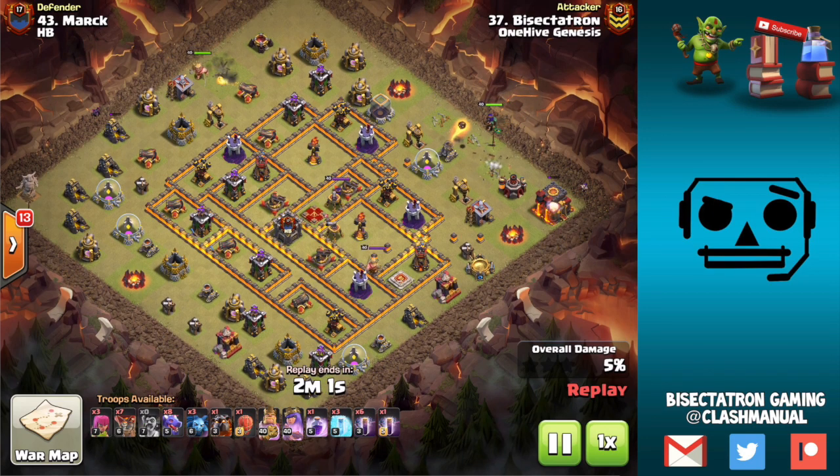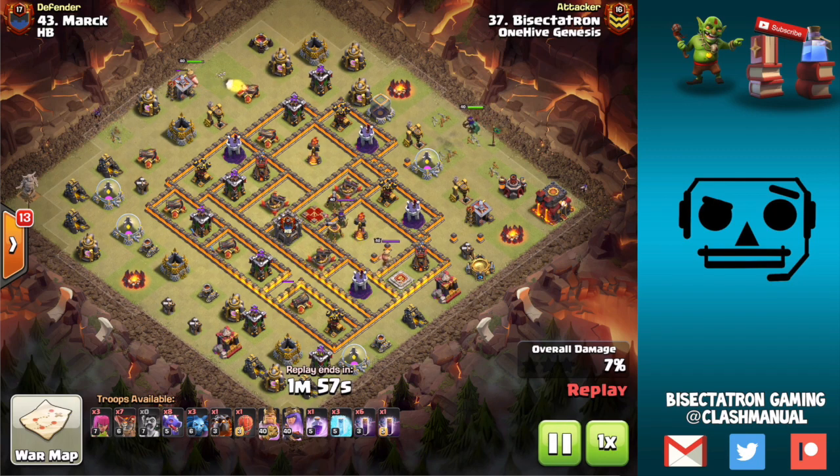When you're looking at a base, you should look at what side can I use bats on. For this base, we have both multis kind of relatively up towards the top. The back end is definitely a little bit lighter. The Wizard Towers are also kind of up towards the top by those multis.